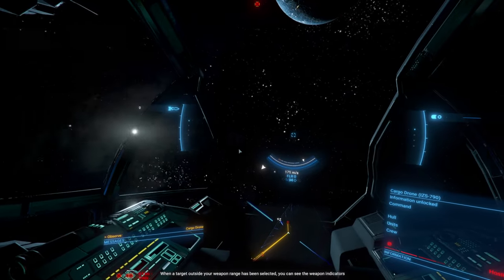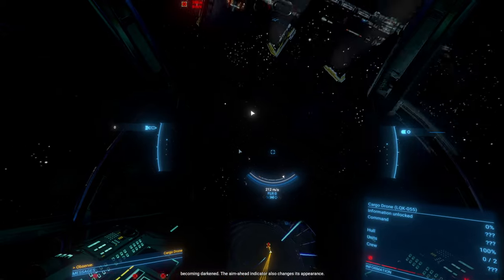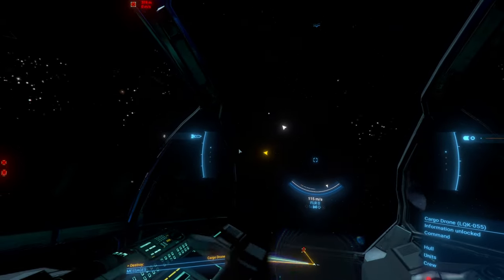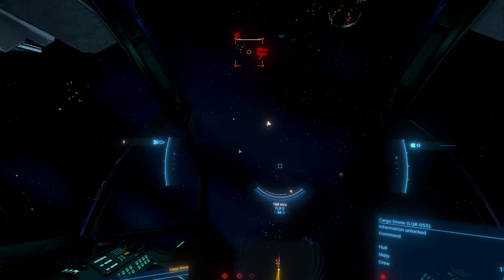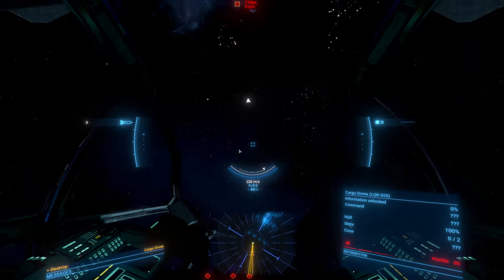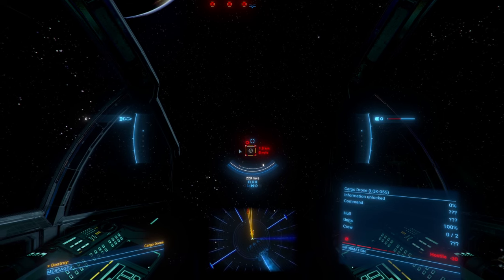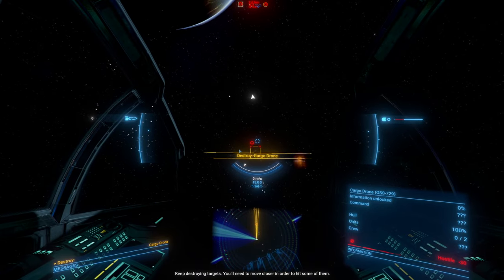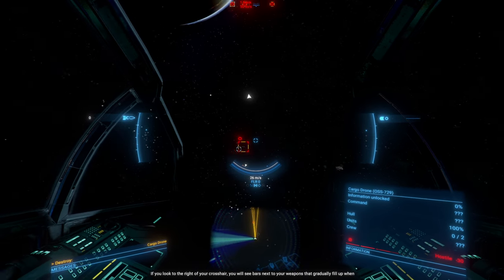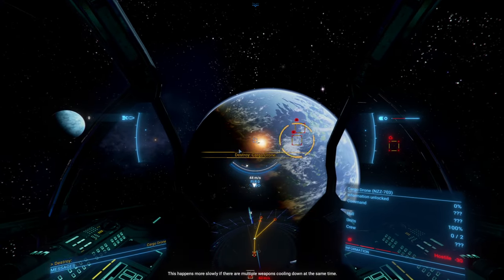A new HUD element has appeared right in the center of the target — this is the aim-ahead indicator. It shows you where you need to aim, which is especially useful if the target is moving. Slowly cycle through all the targets. When a target outside your weapon range has been selected, the weapon indicators become darkened and the aim-ahead indicator also changes appearance. You will see bars next to your weapons that gradually fill up when you are firing — this is heat. It automatically dissipates when you stop firing, but more slowly if multiple weapons are going at the same time.